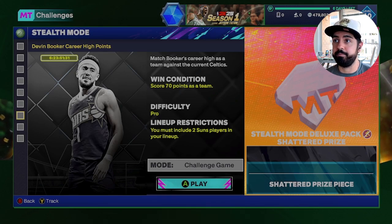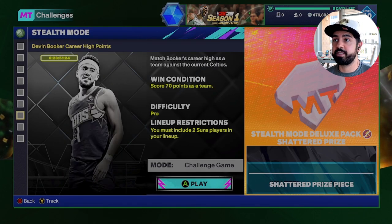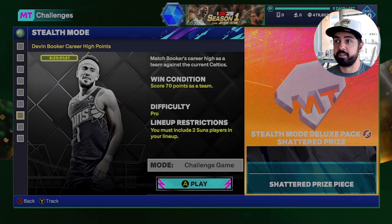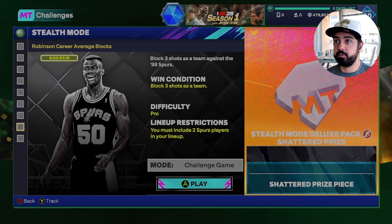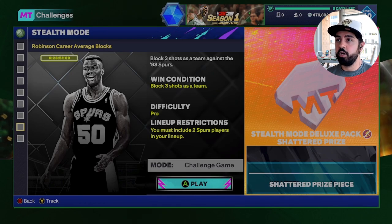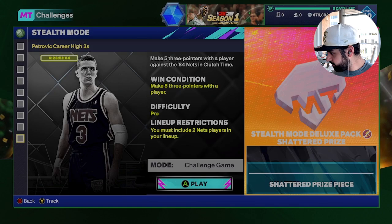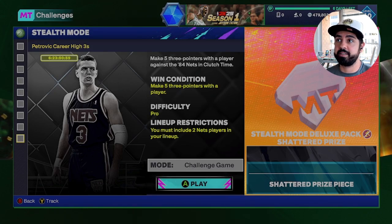Some agendas have to be completed in their own respective challenge games. You need to score 70 points as a team and have two Suns players in your lineup. You need to block three shots as a team for the David Robinson one — that sounds harder than it actually is. If you don't foul with your center against the CPU you can try to do that in the challenge, which may help you. Last but not least, make five three-pointers with a player against the 84 Nets in clutch time.